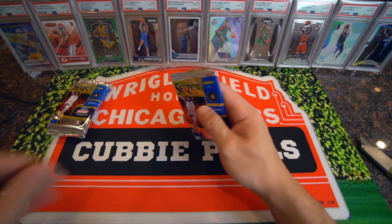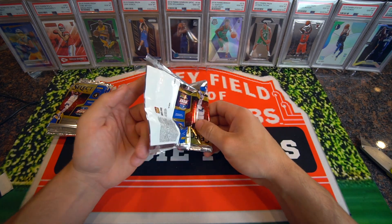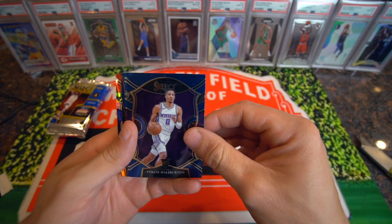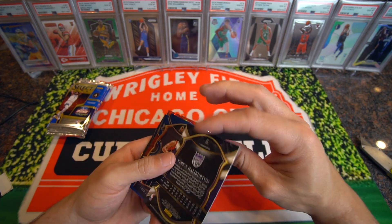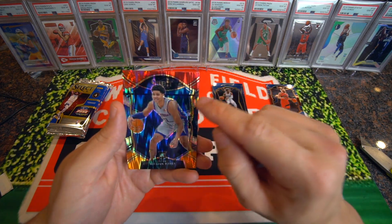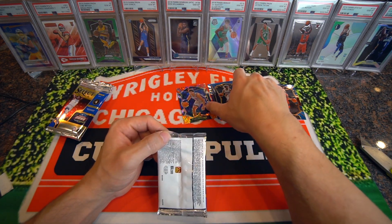Let's get into this first pack. This is going to be my first time ripping open Select — I didn't rip open any Select football just because I don't really like Select, but when you're only going to get one of something, you might as well just rip it open. We're going to start off with the Tyrese Halliburton concourse — that's pretty cool. Concourse Tyrese Halliburton, so that's a nice rookie. Fred Van Fleet, Kyra Lewis Jr. — I think that is the premier level. And then we have a Killian Hayes with a nice print line running through it — that's going to be the concourse Killian Hayes.